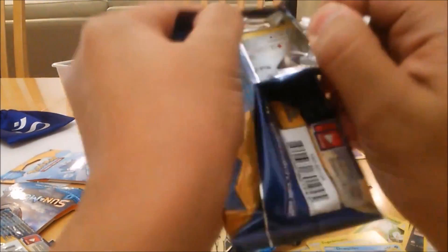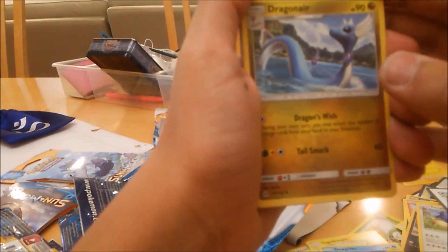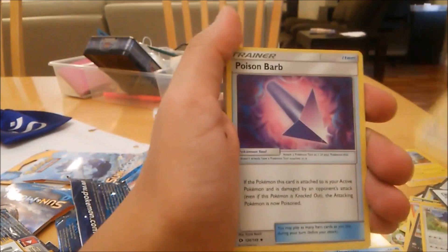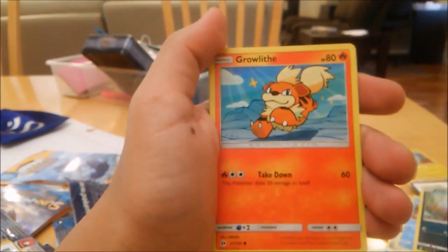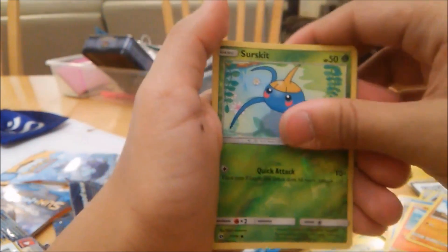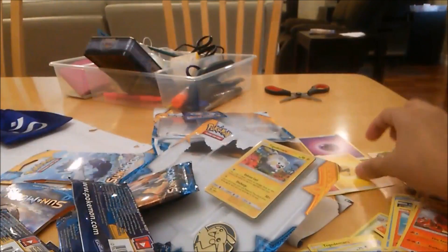Next pack is the Lucina booster. Code card, three from the back to the front. We've got a dragon-type here — maybe we'll get a dragon. Poison Barb, Torracat, Diglett, Dugtrio, Meowth, Growlithe, Rockruff, Scatterbug, another Incineroar, and an Electric Energy.